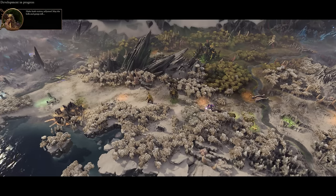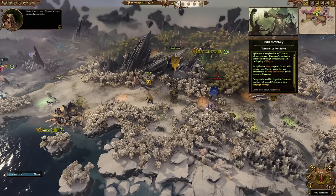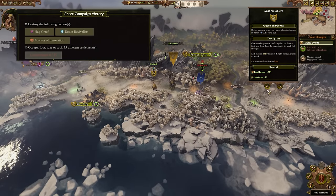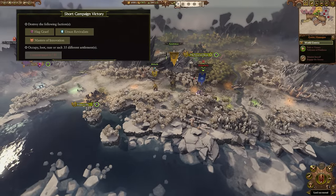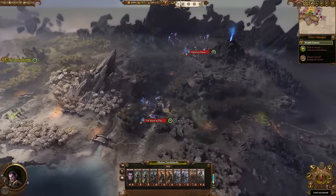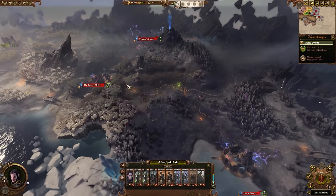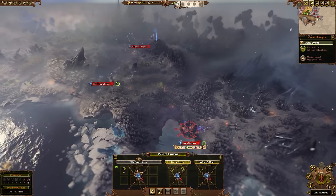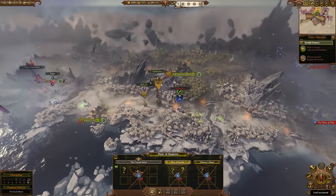As for his goals and expansion options, he starts in the exact north point of the map in the Chaos Wastes. He has Malus Darkblade to the west and Daniel to the east. For his short victory conditions, you need to destroy Malus Darkblade, Boris Ursus, and Malakai Makaisson. You can choose to be friends with Daniel if you want, but if you don't, I would advise taking him out early since he can take a while to get going, so it will only be harder to remove him the later you leave it. Plus, if you just leave him alone, at least when I was playing, he attacked me later on anyway, so you might as well clear him out first.